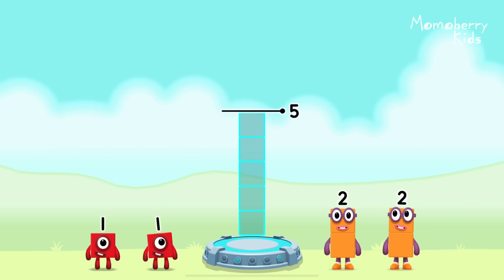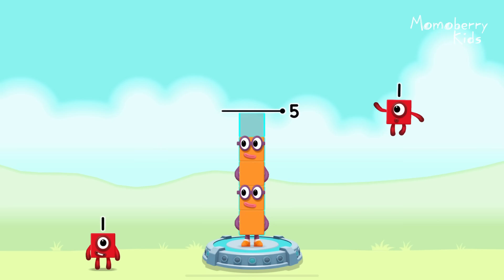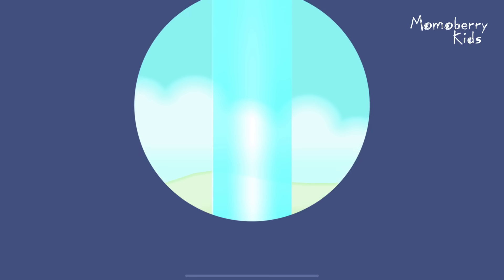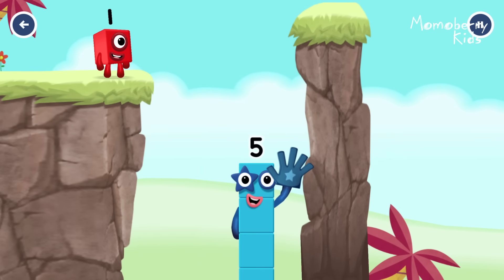Add number blocks to make five. Two, two, one. That's right! Two plus two plus one equals five. Yes, you got it!